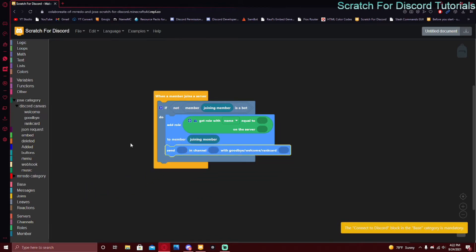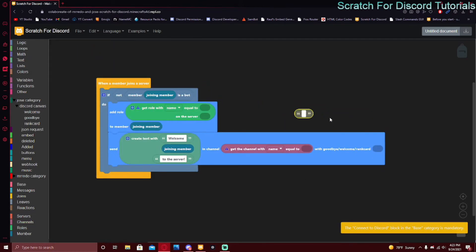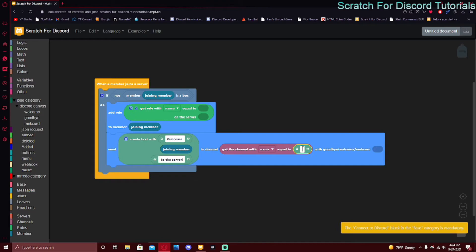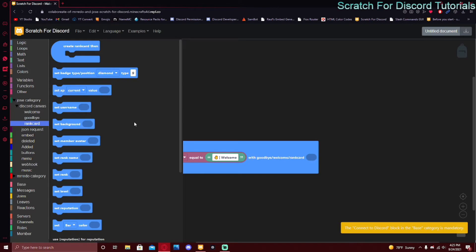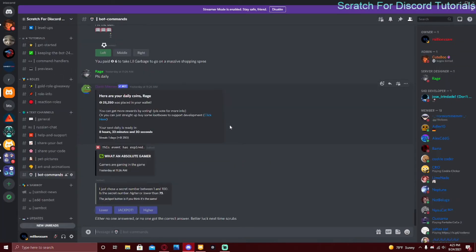This is where we use Discord Canvas. Go to Joe's category, then Discord Canvas, then welcome, and put in that block at the very end. You can put an embed or normal text in any channel you want using 'get channel with name' equal to your welcome channel. Make sure not to include the hashtag — just the name. Inside the welcome/goodbye/rank card categories, we're going to be using the welcome card. There's also goodbye and rank card — rank card is for XP, useful with economy systems like Arcane's slash level command.